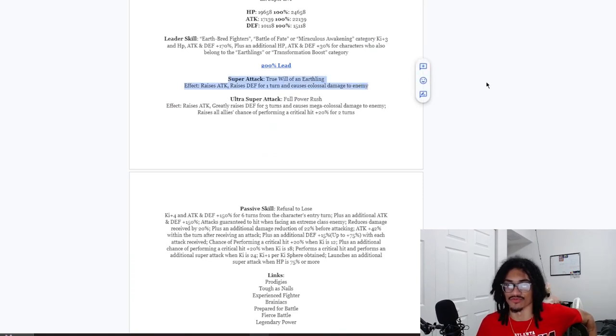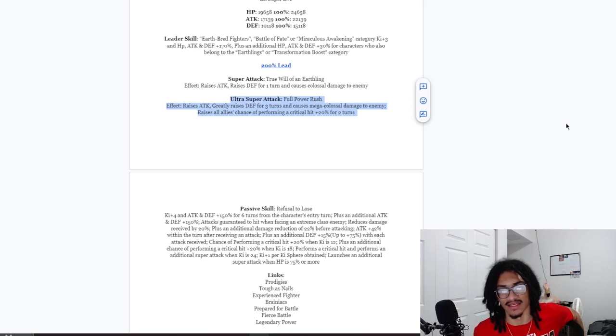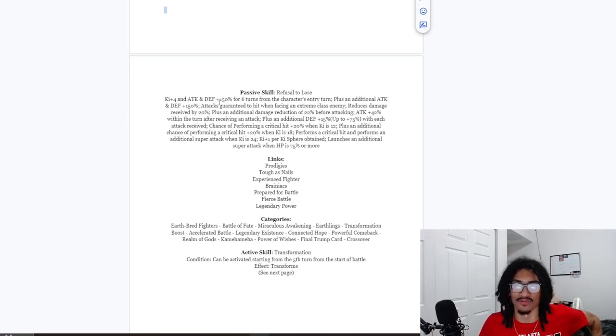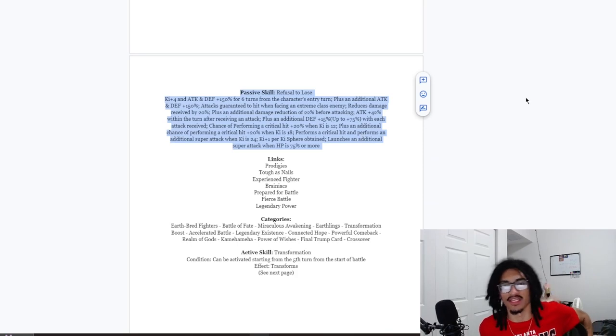For his 12-ki super, True Will of an Earthling, he gains 30% defense for one turn and stacks attack. His 18-ki super, Full Power Rush, stacks attack and gains 50% defense for three turns, and raises allies' chance to crit by 20% for two turns — so he supports allies with crit chance for multiple turns while stacking attack on both supers.